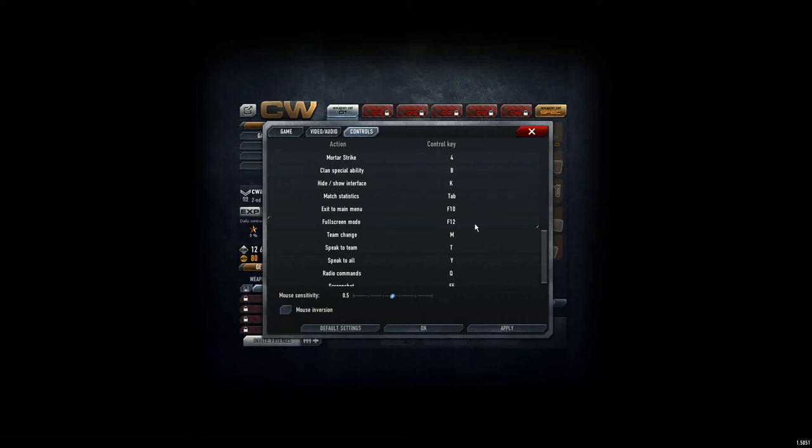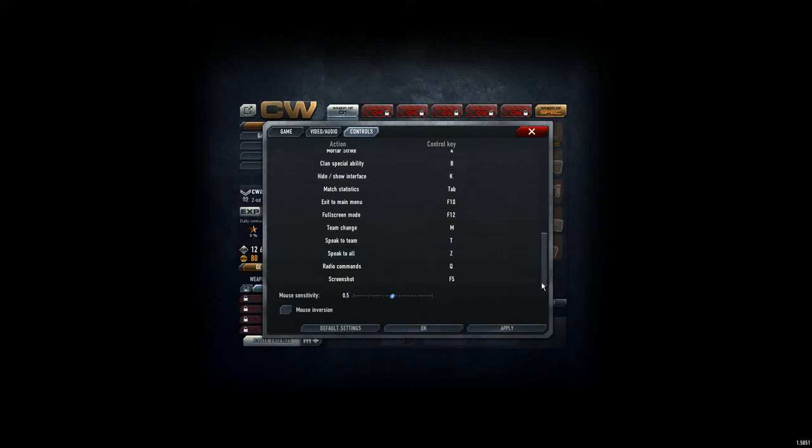Full screen mode F12 is quite important. Team change is the M key. Speak to team and speak to all are also there. For my German keyboard, speak to all is Z. Ready commands I've changed away from Q since I'm now using Q for weapon switch — so I reassigned that to a key I don't use very often. Screenshot is F5.